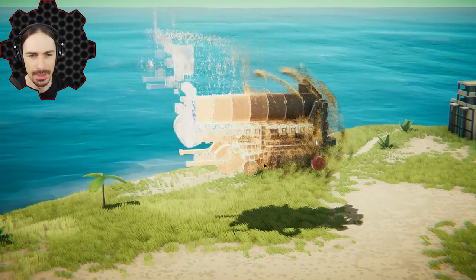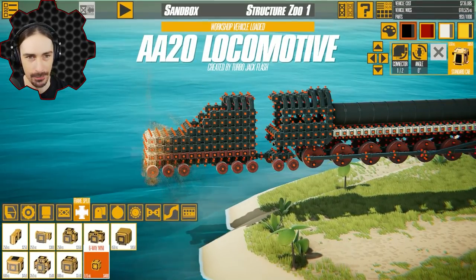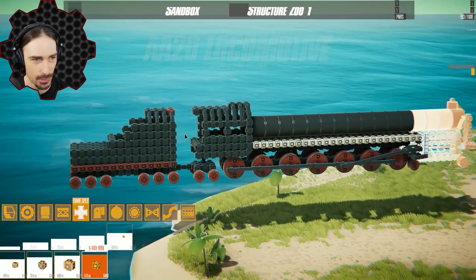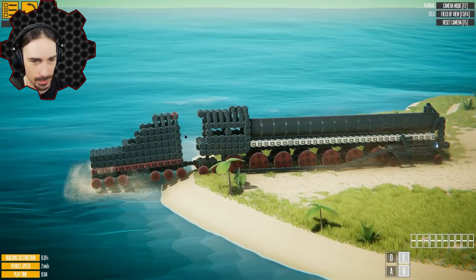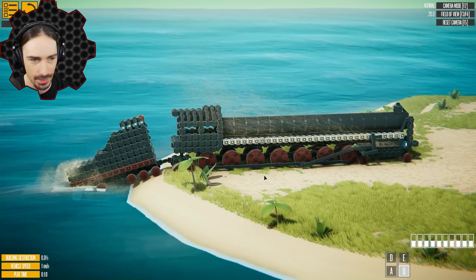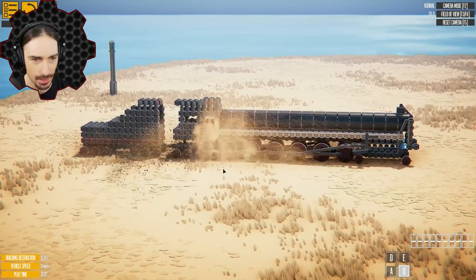And now for something a little bit different. Oh man, this is really long — holy cow. I don't think I'm on the right map for this. This is the AA-20 Locomotive by Turbo Jack Flash. I really don't think I'm on the right map for this — we need to switch to a bigger map. There we go, this is more like it.